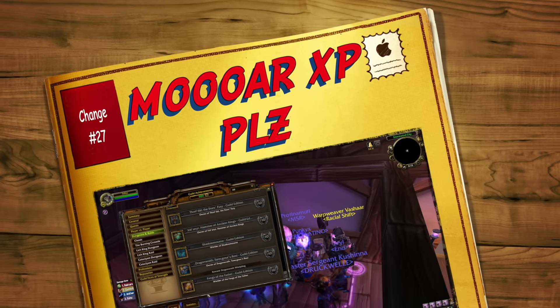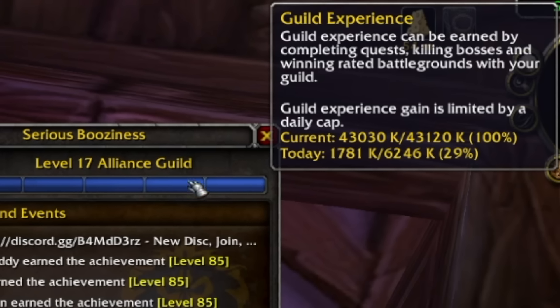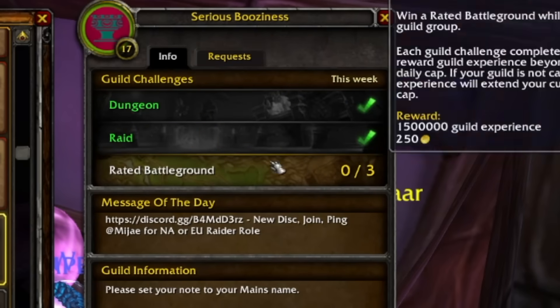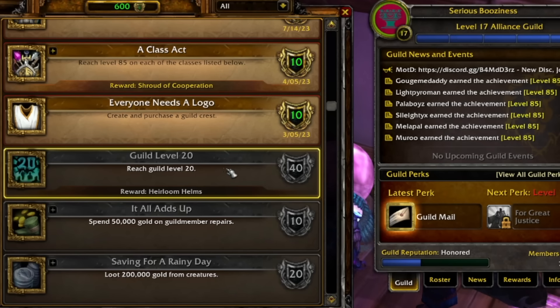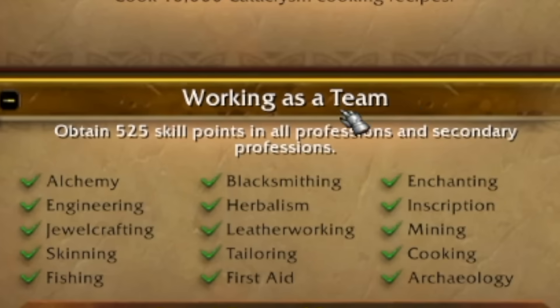Coming in at number twenty-seven is Extra Heirlooms, which come directly from guild achievements or the guild leveling system. In your guild panel you'll see what level your guild is, and you have a daily cap to work towards just by doing quests, dungeons, or completing weekly guild challenges — which not only reward guild experience but also deposit gold straight into your guild bank. For heirloom helmets you need to reach guild level 20; guild level 10 unlocks the capes; and Working as a Team gives the heirloom legs.